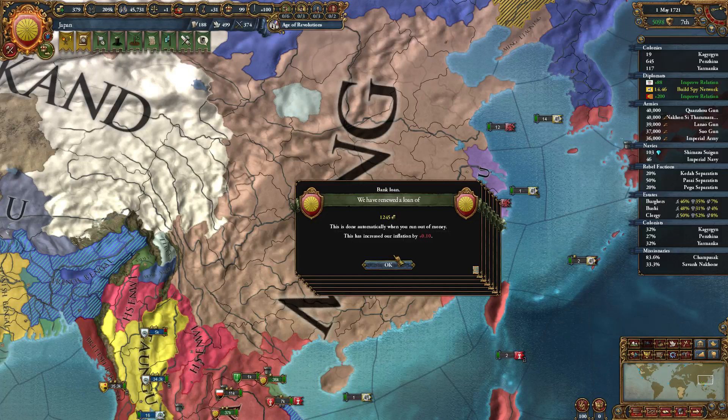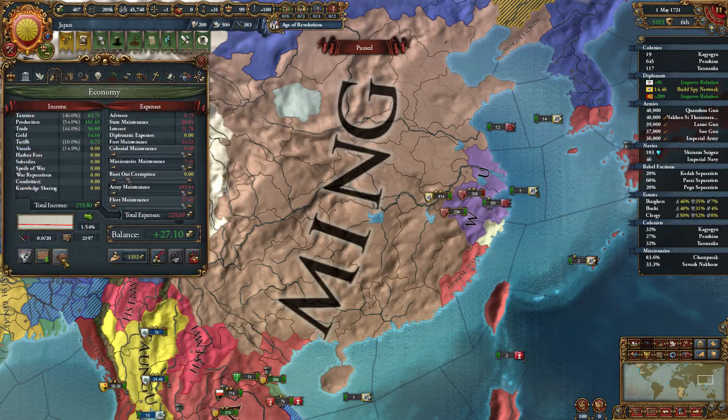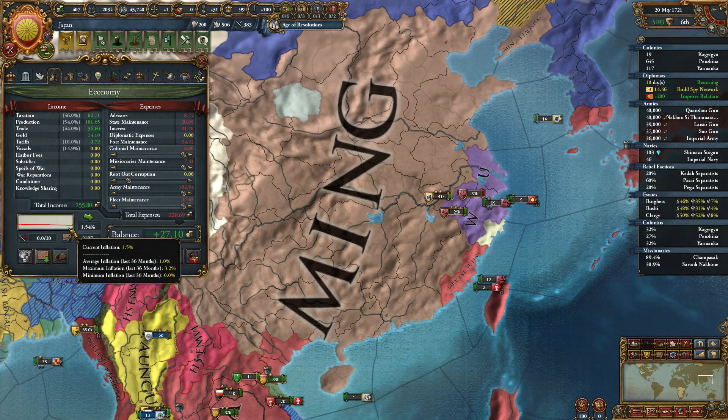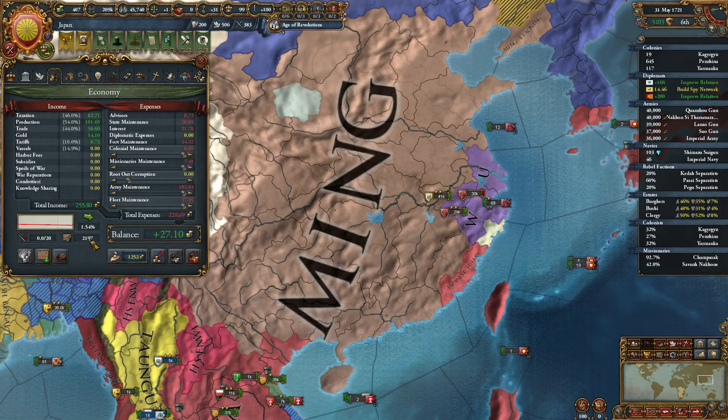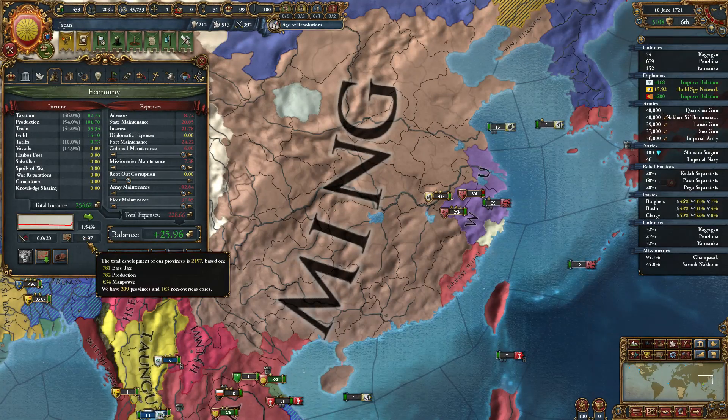We're maxed out on army professionalism. We have a huge loan we still have to keep paying every month or so. The inflation — we're keeping it reasonably under control. So long as it's below two it's not bad. We have 209 provinces and 163 non-overseas cores.